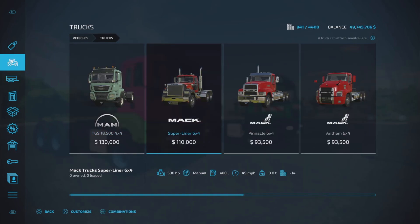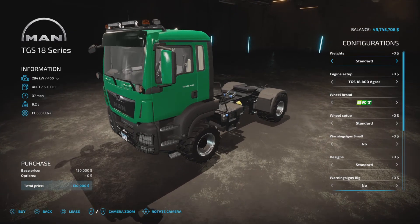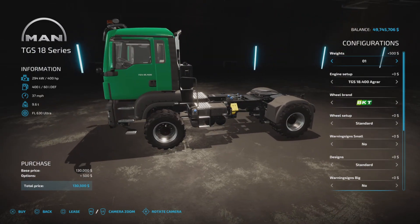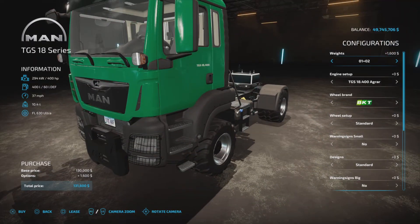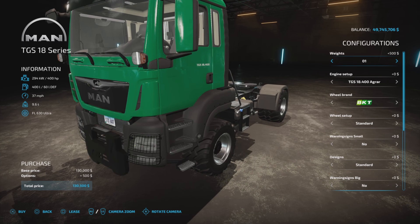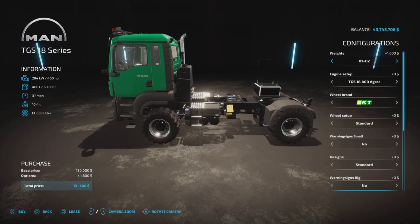You'll find them under Trucks - the 18 Series and the 26 Series. Looking at the 18 Series: up to 510 horsepower, 400 liters of fuel, 37 miles per hour top speed (there is a caveat on that), 9.2 tons, and 17 slots. Weight configurations are: none, one at the front, two at the back, or front and back - adding 400 kg front, 800 kg rear, for 1,200 kg total.